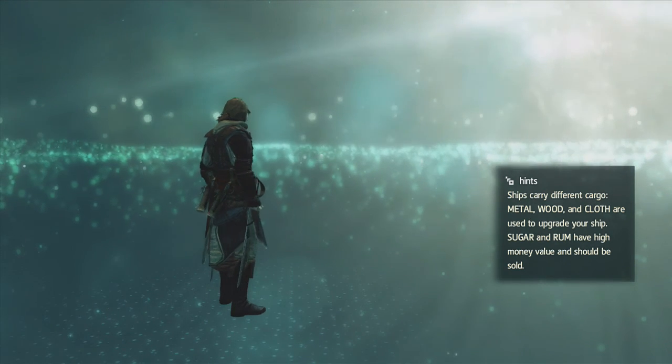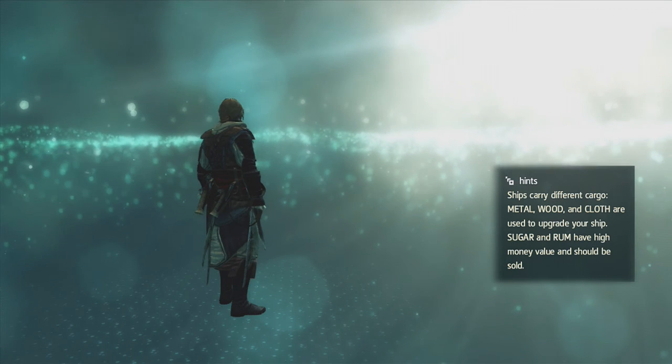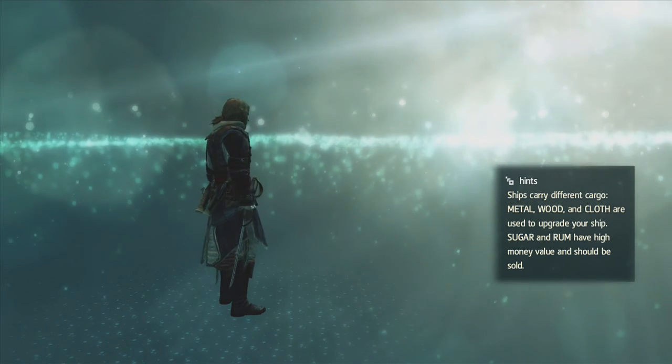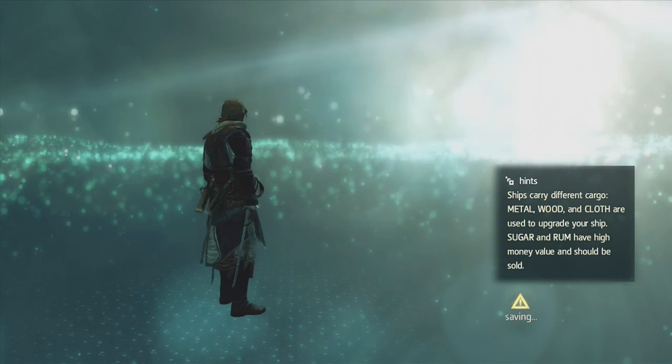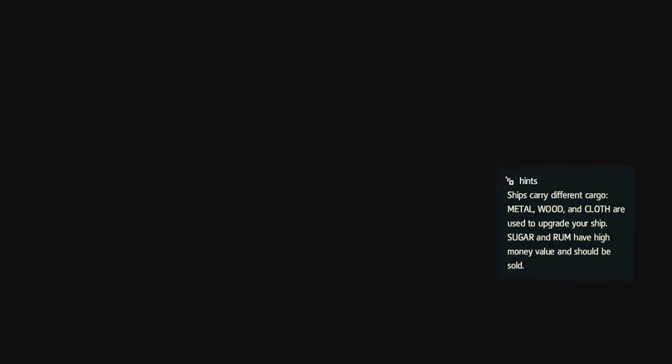Ships carry different cargo — metal, wooden clothes or cloth are always used to upgrade a ship, and sugar and rum are high money. Metal, wooden cloth — I need to get a bunch of that to upgrade the ship. Once you upgrade a ship, that means less death montages.